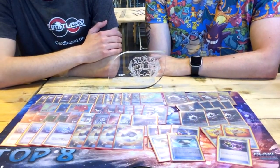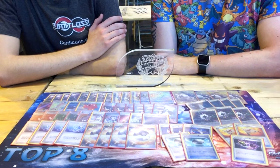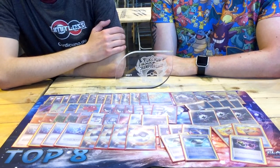Then we have your supporter line, which is quite interesting as well, because on the one hand you have a big diversity of supporters like N, Delinquent, Plumeria, Team Skull Grunt. You also have double Kukui and double Brigette. So why did you make these choices?